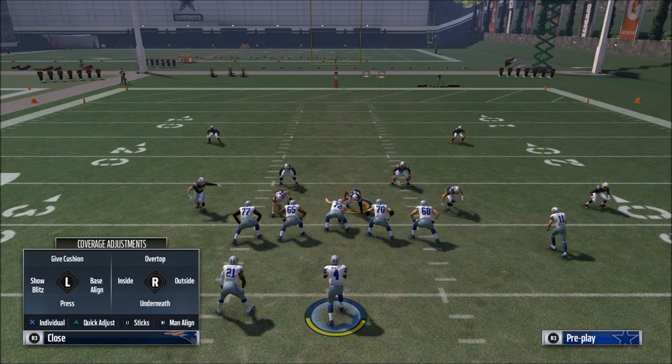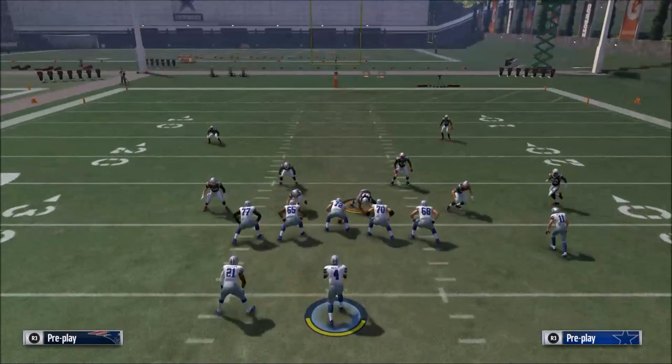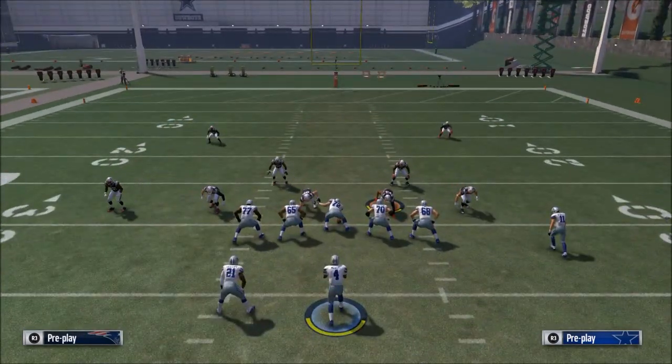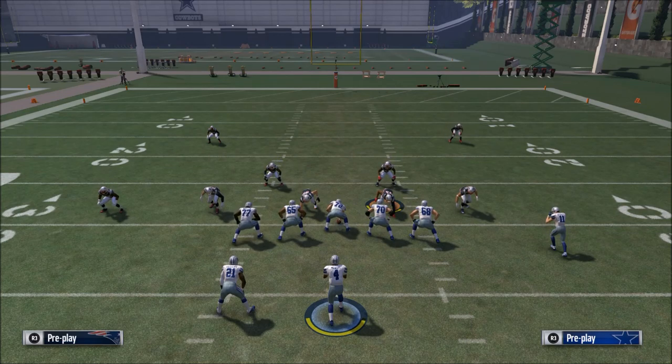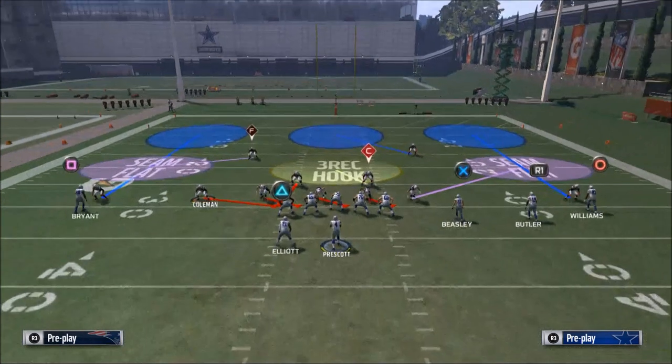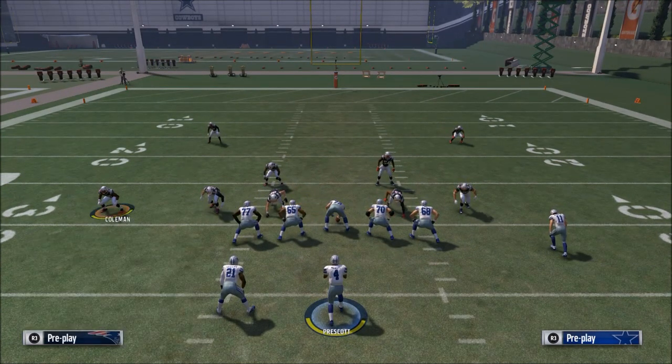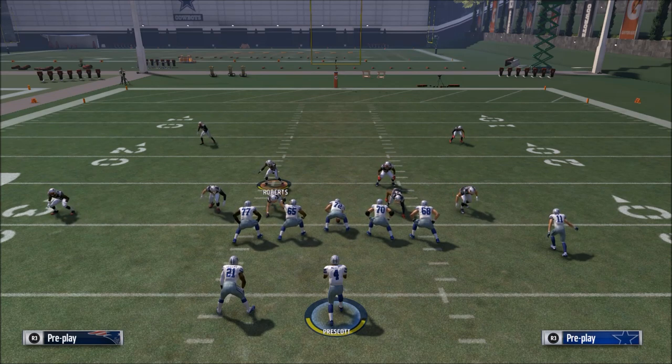The Buck Slant 3 encompasses our second feature, which is blitzing from depth. In this game it's actually really good to blitz the backers — like Hightower and Roberts — from the middle of the field. The more depth you get with that nickelback, the cleaner the blitz is going to come in. You want to spread your guys out and blitz them from depth.